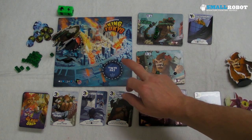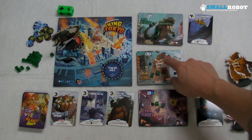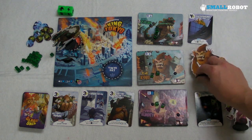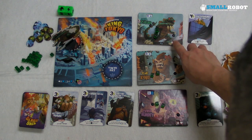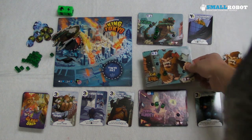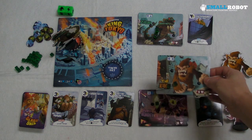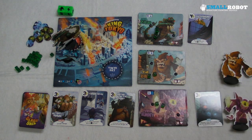Gigazor has gone into Tokyo. From now on, if Gigazor rolls hits, it hits everybody outside of Tokyo. People outside of Tokyo — if they roll hits, it directly hits the person in Tokyo. So Gigazor would take the damage. Gigazor is on 10 for his health, so this is where the game starts getting interesting.